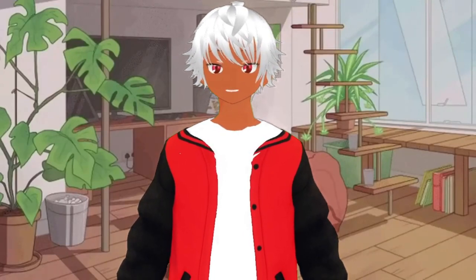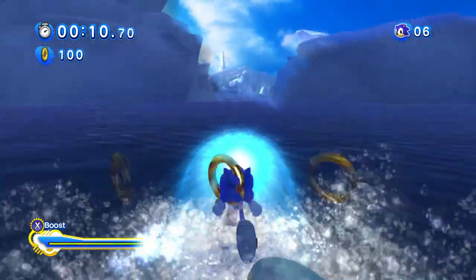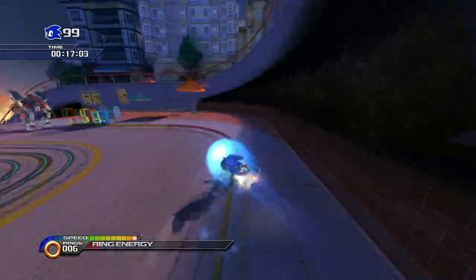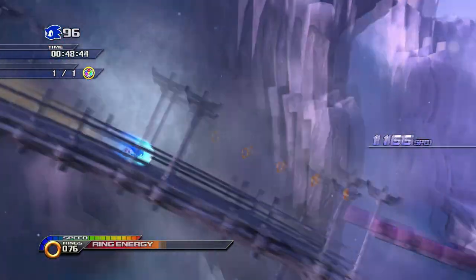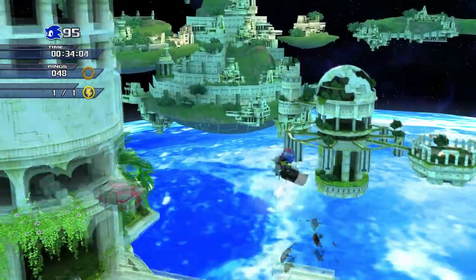And that's all the mods I've got to show y'all for today. But there's a ton more I'd like to show, because Generations has a lot of great mods — like the Unleashed Project, which brings a bunch of World Adventure stages into the game like Savannah Citadel or Dragon Road. And the Generations Reimagined mod, which changes some of the stages, like turning Green Hill into Blizzard Thieves, giving it a more snowy, moody aesthetic, and even having Sky Sanctuary take place in space.